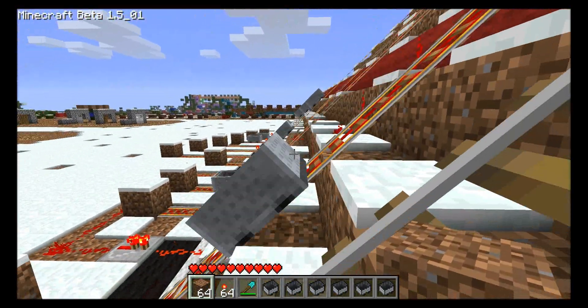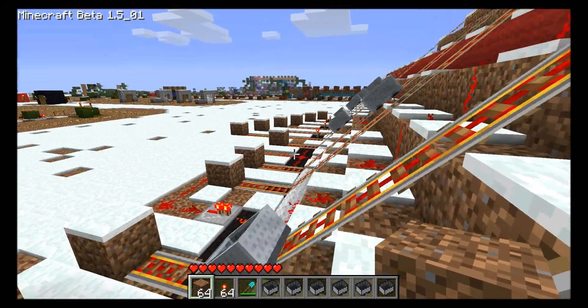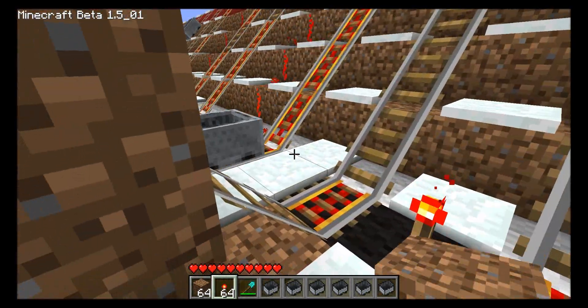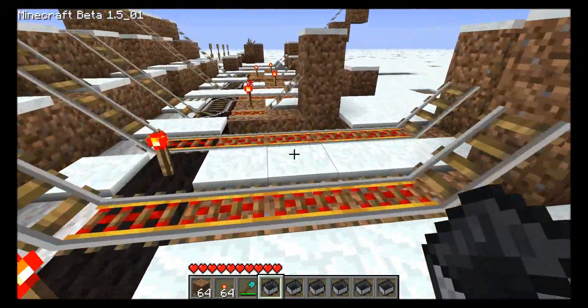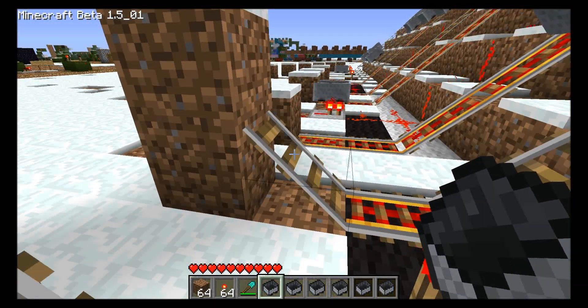Some of the criticisms on my previous video were that I was only testing unoccupied carts. That's simply because it's hard to test occupied carts consistently and to have enough space for it. But here is an easy place to do it. So with 1, 2, 3, 4, and 5 powered rail in a row, I'm going to jump in one of these and see how high I get.